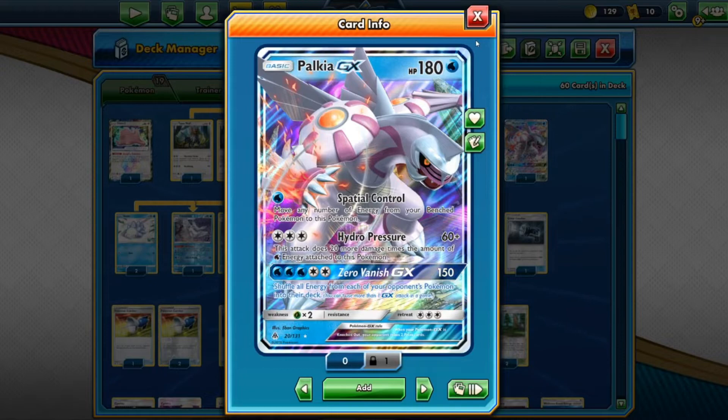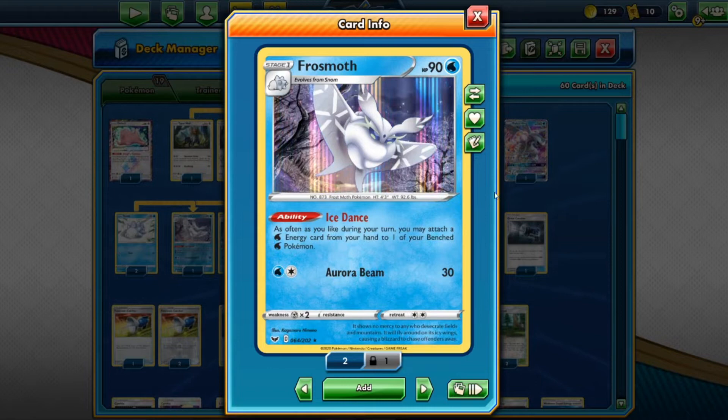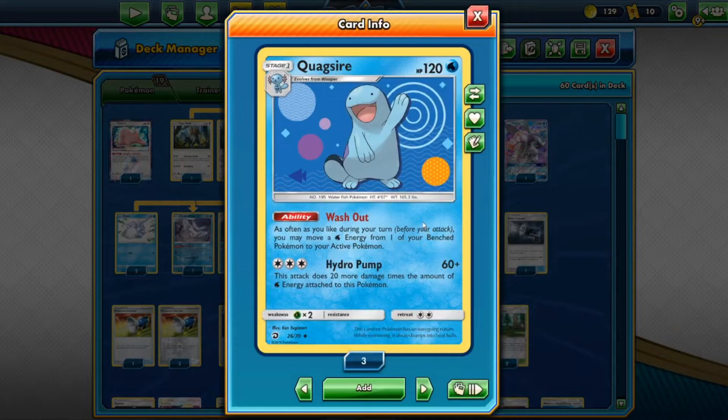We have three copies of Frostmoth — as often as you like, attach Water energy from your hand to a benched Water Pokémon. Note it can't be Colorless like Silvally or Ditto; it has to be Water type. We also have Quagsire to move Water energy from the bench up to the active. That way we can load as much energy as we want onto Lapras V Max, Palkia, or even Silvally. Quagsire can move Water energy to any Pokémon on the active, and Silvally also does 60 plus 20 more per energy attached.